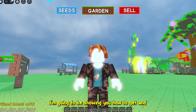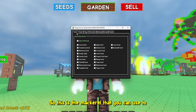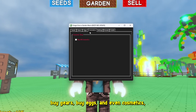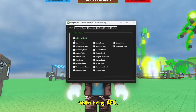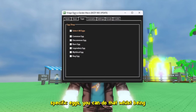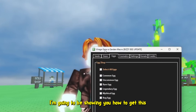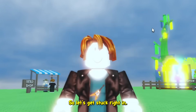I'm going to be showing you how to get and how to use the best macro for Grow a Garden. This is the macro that you can use to buy seeds, buy gears, buy eggs, and even cosmetics whilst being AFK. So if you want to buy specific seeds, specific gears, specific eggs, you can do that whilst being AFK by getting this macro. I'm going to be showing you how to get this macro and how to set it up right now.